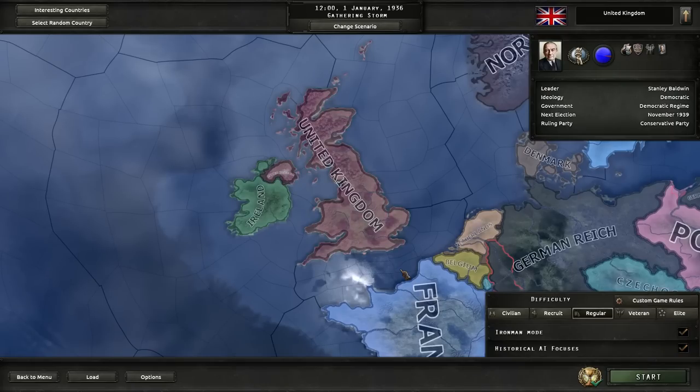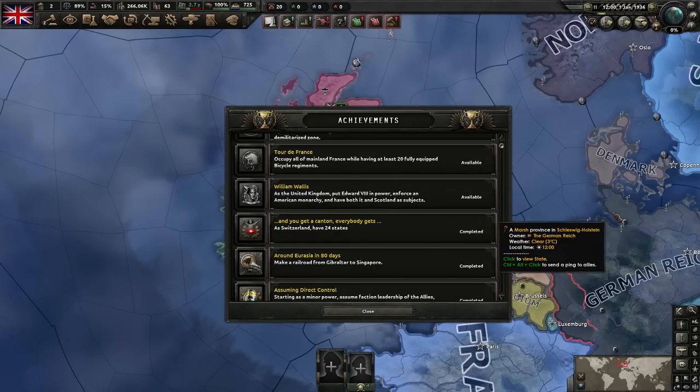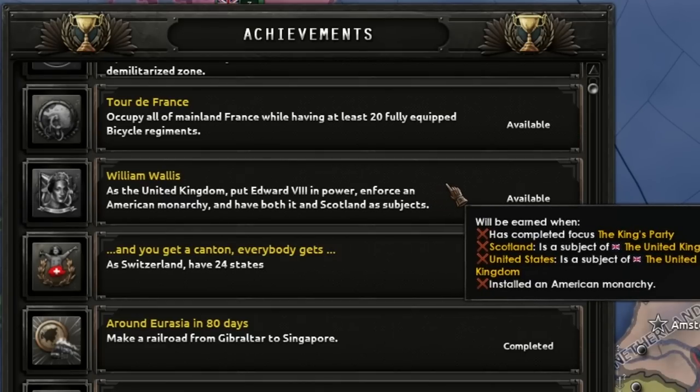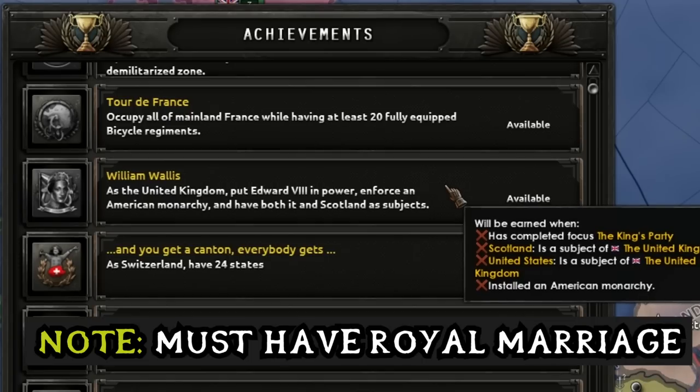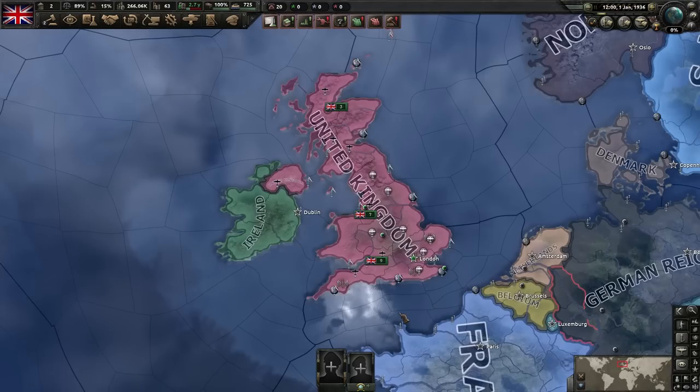It does turn out that to form the British Empire you do have to play as the United Kingdom. Before we begin I think it's always a good idea to actually look at what the achievement requires us to do. William Wallace: as the United Kingdom, put Edward the 8th in power, enforce an American monarchy, and have both it and Scotland as subjects. So we need to complete the King's Party — become a monarchy, make Scotland our puppet, make the United States our puppet, and install an American monarchy with a royal marriage to William Wallace the American. Shouldn't be too hard, right? Surely.